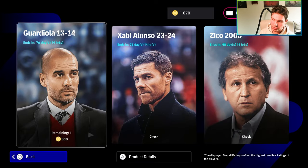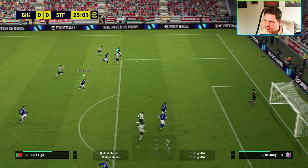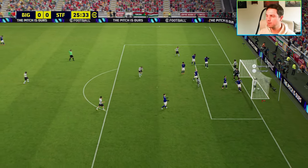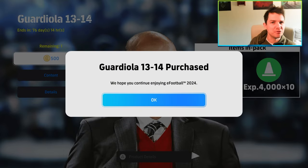All right, let's buy Pep - 500 coins. Oh, that's magic! Figo! It's a tap-in. What's the crack lads, welcome back. Today we're taking a look at Pep for 500 coins.